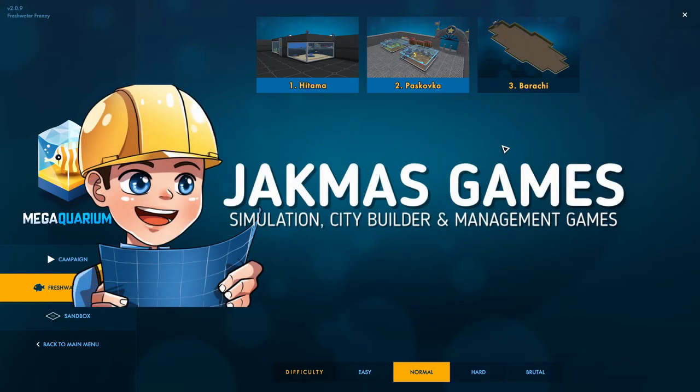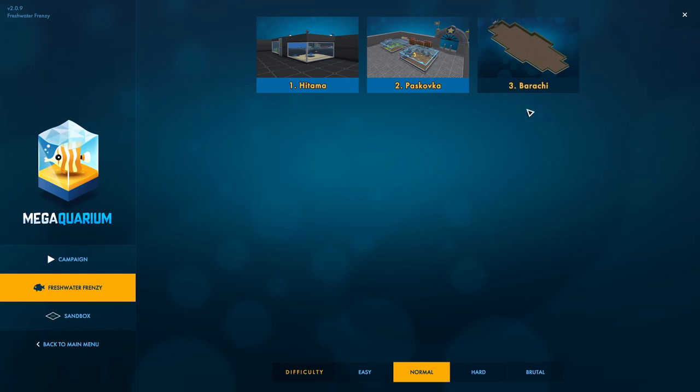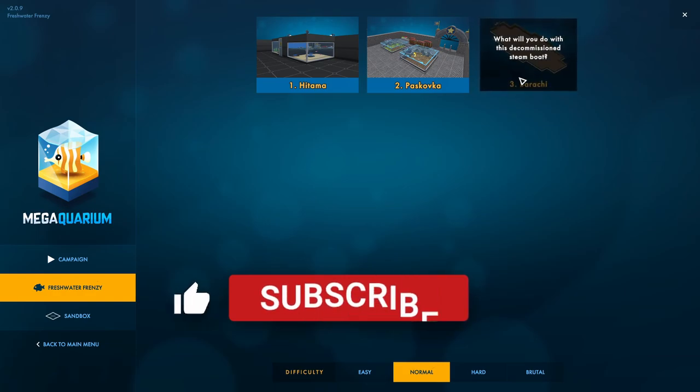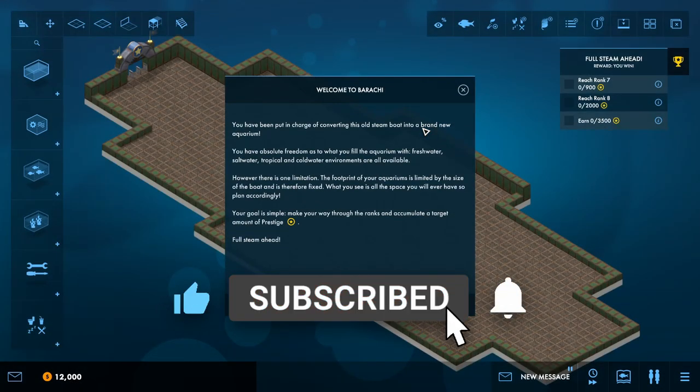How's it going guys, I'm Jack and welcome back to Mega Aquarium. Today we're back in Freshwater Frenzy, playing the third level of the campaign mode, Borrachi. If you enjoy city building, simulation and management games be sure to subscribe and also hit the like button if you are enjoying the video.